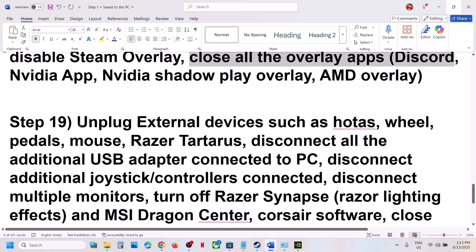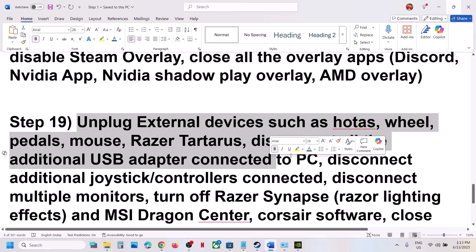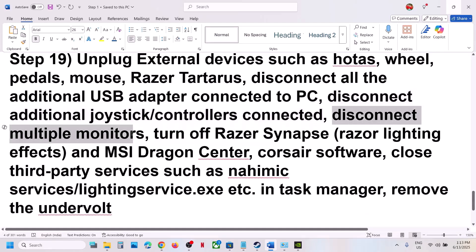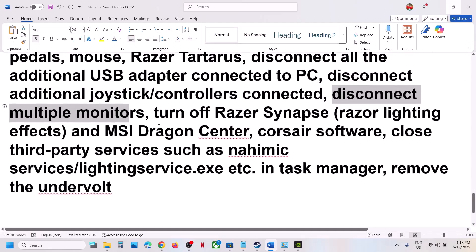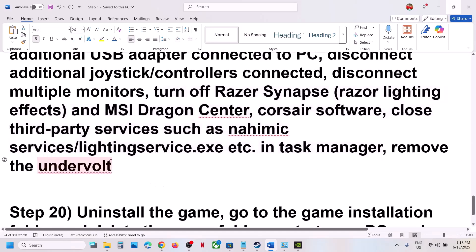The next step is to unplug all external devices. If you have a steering wheel, pedals, USB adapters, extra controllers, or multiple monitors connected, disconnect them. If you have any third-party services or applications running, close them. If you have an undervolt applied to the computer, remove it, then launch the game.